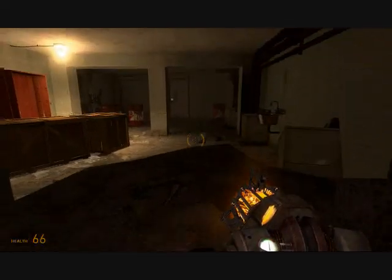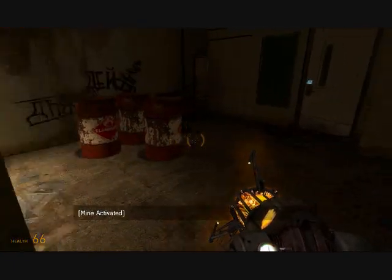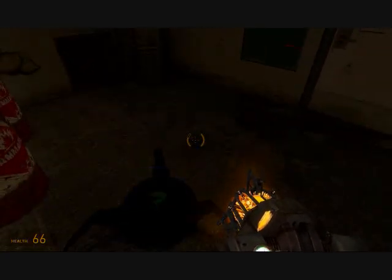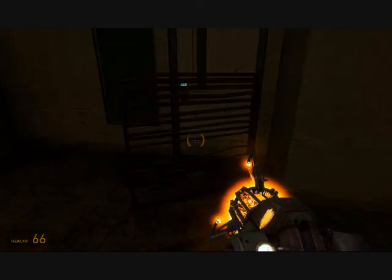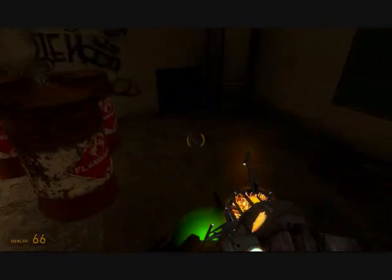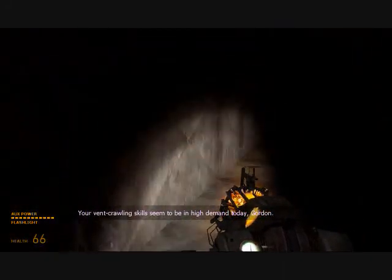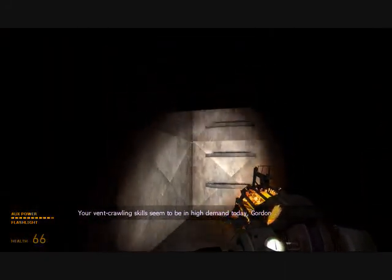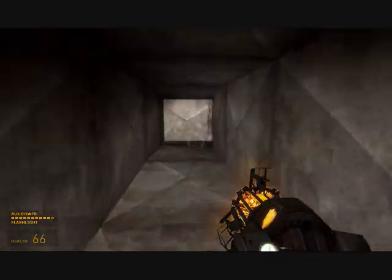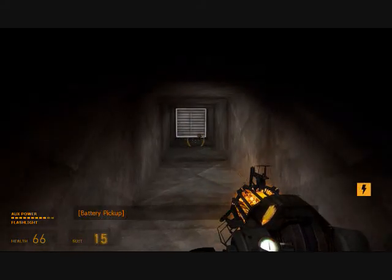Let's go in here. Another basement. Nothing bad could happen in a basement. Nothing bad happened in the last game in a basement. Oh great, Hopper Mines. Knew you'd be in here. Figures, it's just like you. There you are. Let's go in here. It's not often that you come across someone with such awesome event-calling skills.